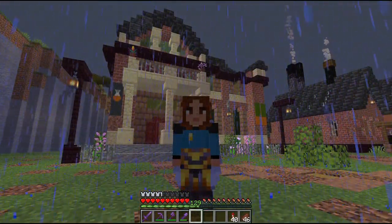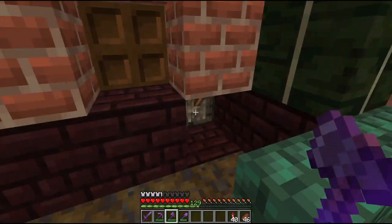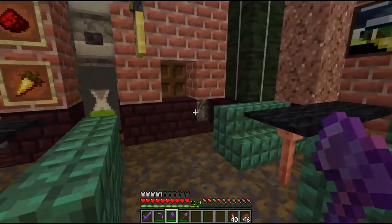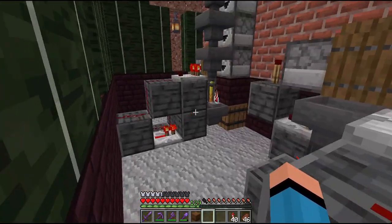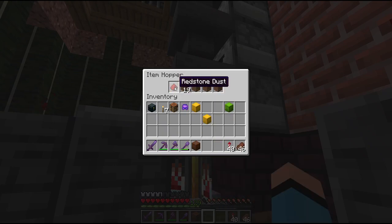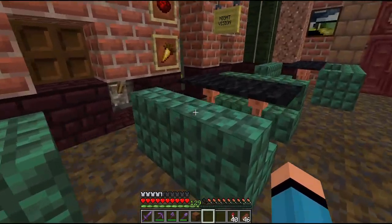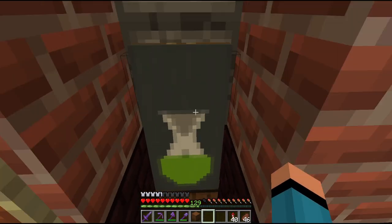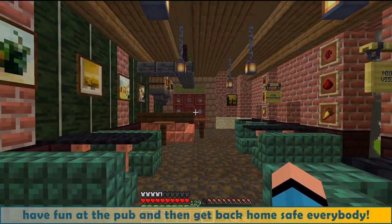Let's not waste any more time. The dispenser should be completely filled with empty bottles. Now I'm flicking this lever to start the automatic bottle filler — can you hear the sound of the bottles going into place? Finally, let's brew the first potions by clicking this button. Let's go to the back room to take a peek. The first step is the awkward potion — good. Now the main ingredient and the redstone are ready to go. The sweet sound of the brewer! It's working and it looks so awesome. So I found the pub, and get back home safe everybody.